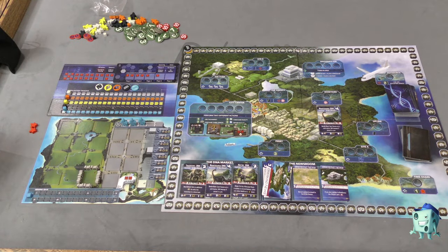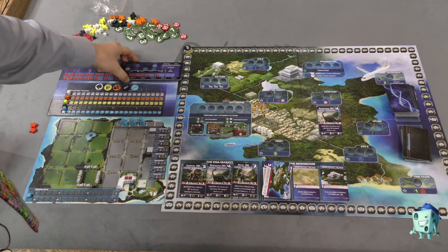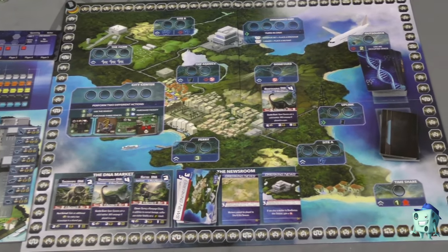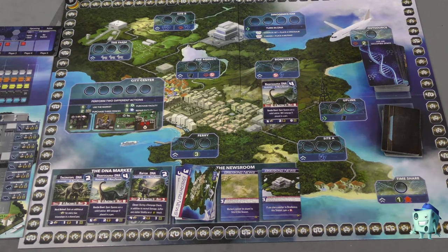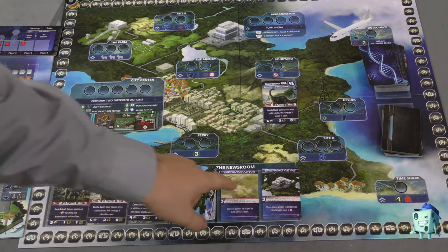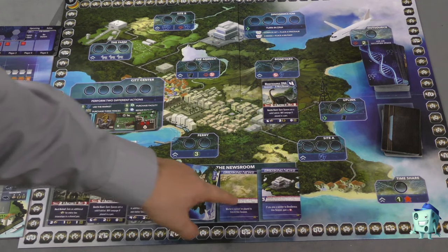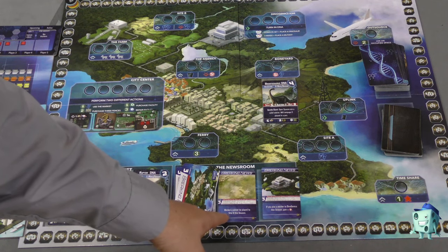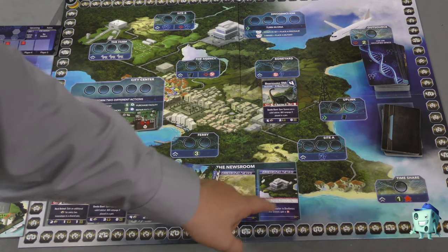The game takes place over a certain number of seasons, tracked with a tracker. There's also a preseason, which is essentially the same as the rest of the turns — it's a starting turn where you place workers on the board. In each round, players deal with breaking news that shows what's coming next turn — for example, workers can't be played to site A this season.